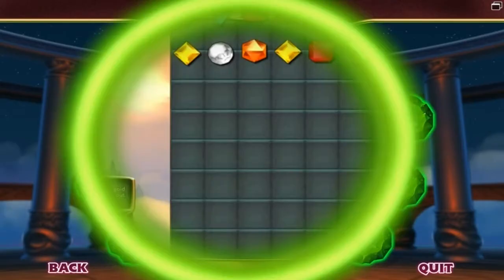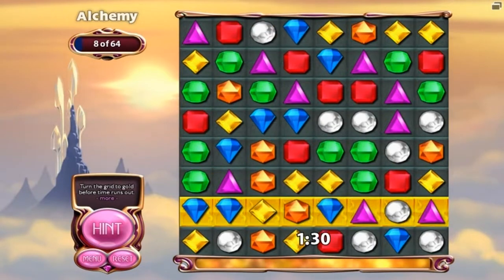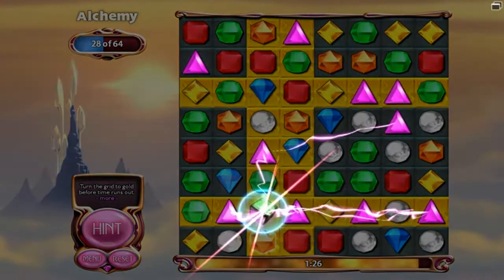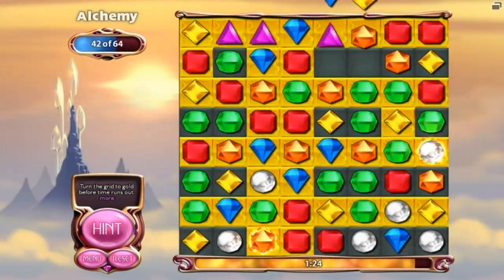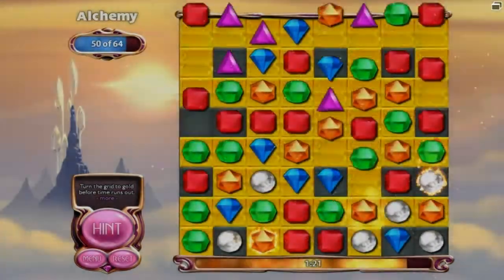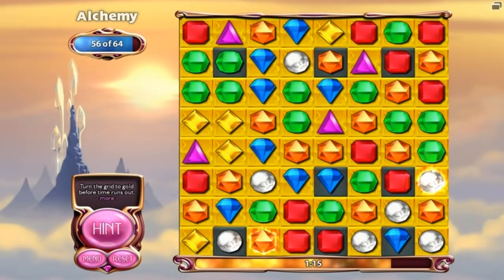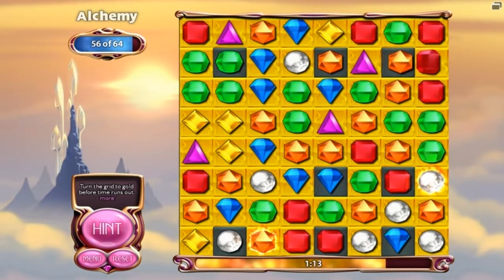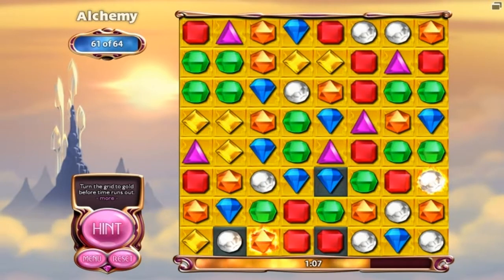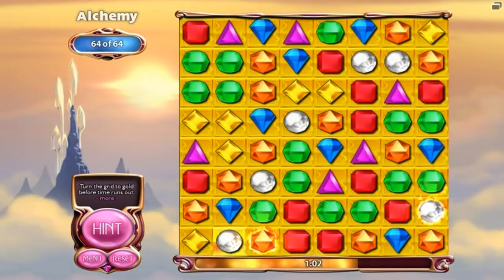Turn the grid to gold before time runs out. This one's a little challenging. Basically, you match up gems and stuff, and whenever you match up something, it'll go to the row that you matched it up with. You have to turn the whole grid into gold by matching up gems. It's relatively easy, but it can be kind of frustrating sometimes when the gem you need just isn't there. Quest complete, just like that. It's not difficult, as I said.